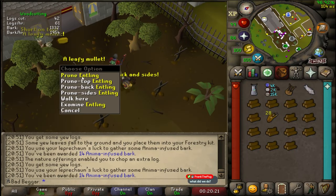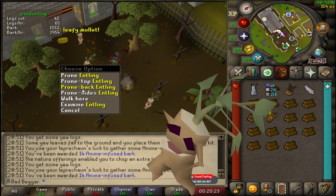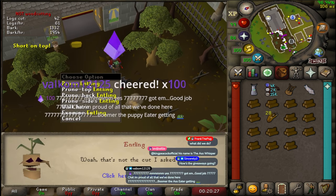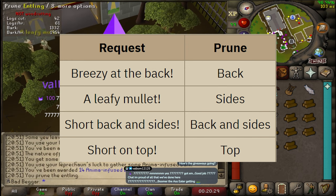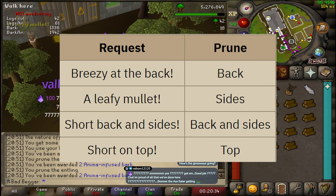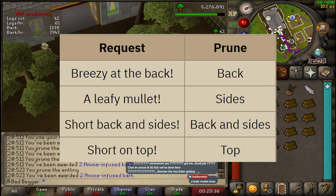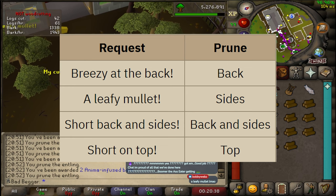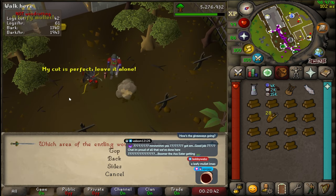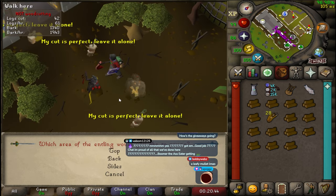Friendly Ents is an event where five Entlings will spawn and ask for certain styles of tree cuts or branch cuts. Players can click on the Ents and choose how to prune the trees to give them the haircut they are asking for. For example, if an Ent asks for a mullet — a haircut with hair on the top and back of the head — a player would choose the 'Trim a Little Off the Sides' option. Do this until all the Ents are satisfied with their haircuts.